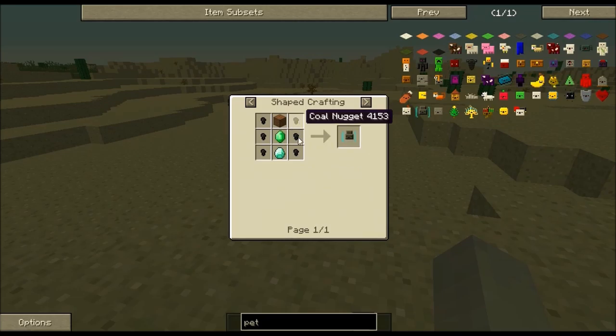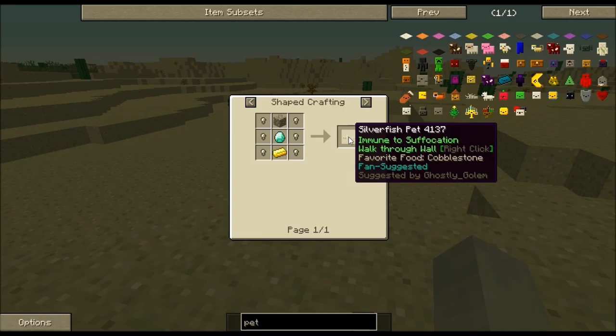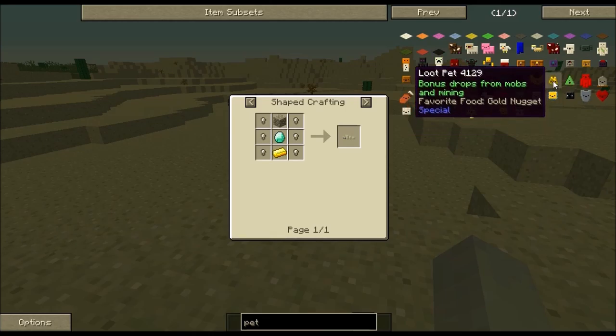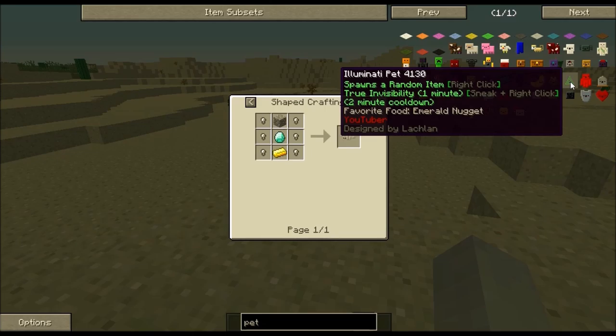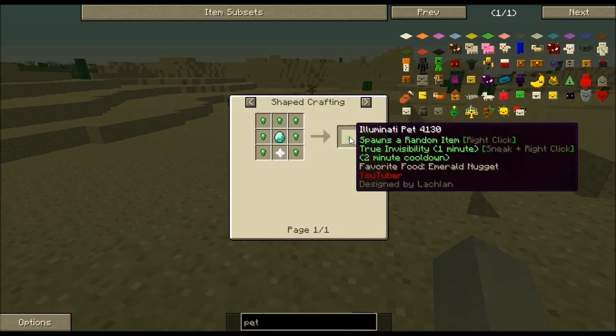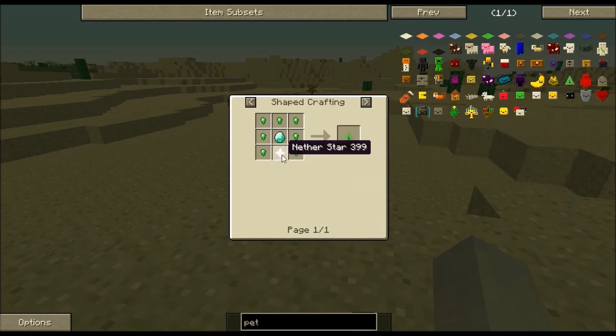Something they've added is different nuggets for all the ores — the iron nugget was already there, but there's a silverfish one. You can literally walk through walls with the Silverfish Pet, and it seems to have a limit of six blocks. They all eat different items and do different things. The Illuminati Pet is pretty funny — every time you use it, it makes a little sound and gives you a random item in the game. All you have to do is feed it an emerald nugget, so from one emerald you get nine nuggets and nine random items.